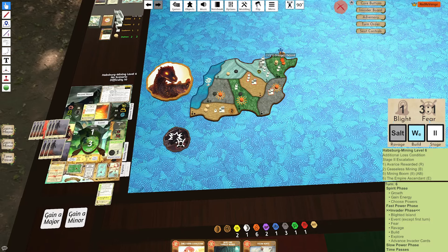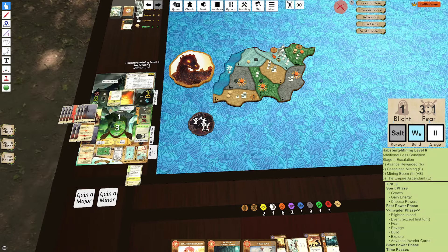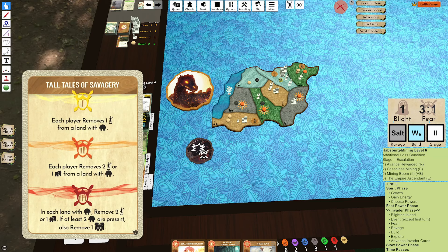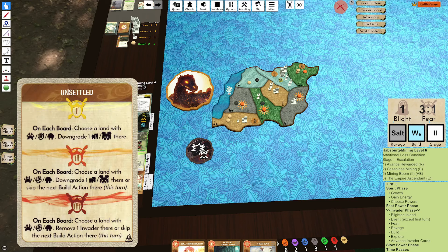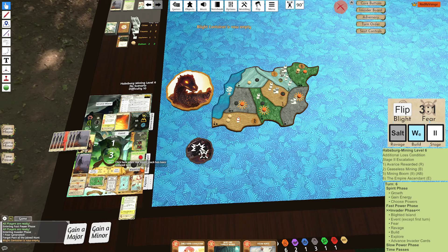Defend two there, defend two here. Ravage skip — except we are fear level two, so this allows us to skip that ravage. Each player may choose a land with Dahan or adjacent to three invaders — do not ravage there this turn. I should have just kept my presence there but I got bailed out by the fear card. Tell Tales — I guess remove these explorers. Choose a land to downgrade. Okay — still go blighted though. Salt ravage blight here — skips.